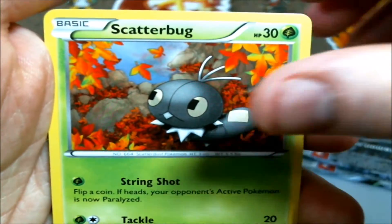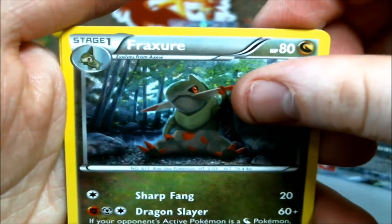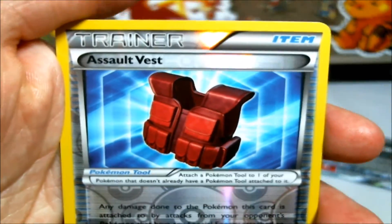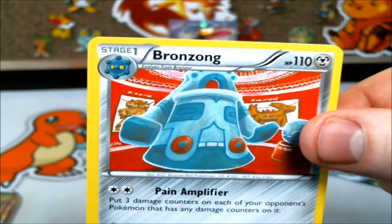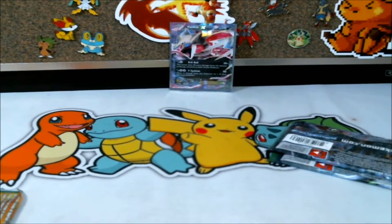We're gonna see Pikachu leading us off in the Breakthrough pack. We have a Hoot Hoot, a Remoraid, a Teddiursa, a Scatterbug, a Mewtwo Spirit Link, a Fracture, a Parallel City, and a Reverse Assault Best. No points there, and our Rare is a regular Rare Bronzong. So, no points for us in today's first pack — which kind of sucks.